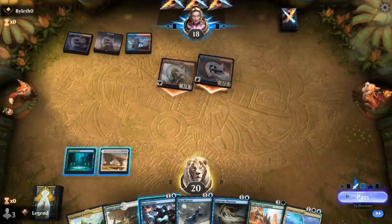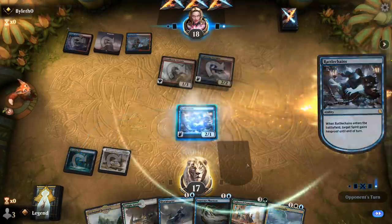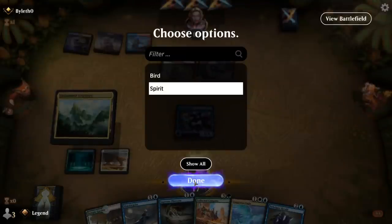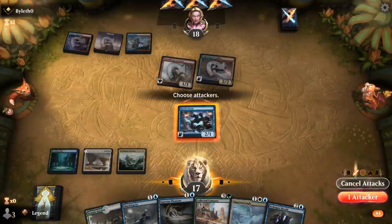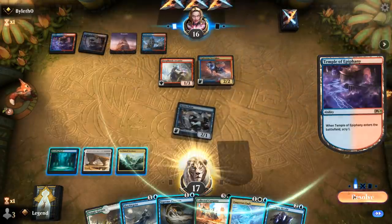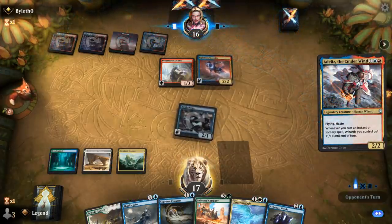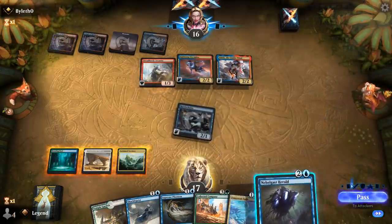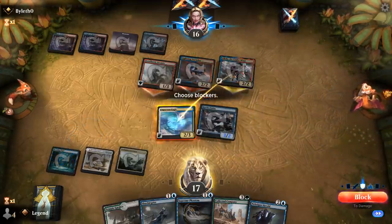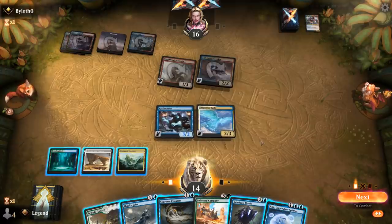This looks like an aggressive Wizard Tribal deck. They didn't have a one-mana instant at least. We can hit for two and wait to see what happens — maybe Herald taps down Arcanist. We can just ambush Atlus with the Empyrean Eagle here.